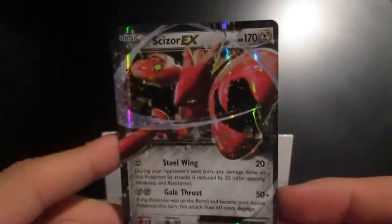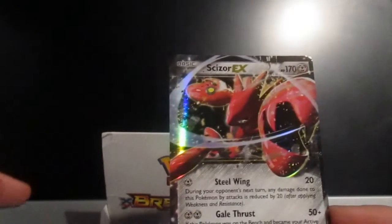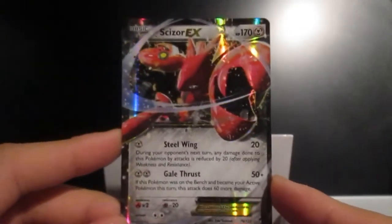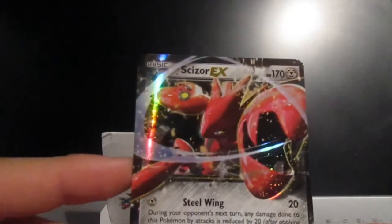No way - Scizor EX! What?! 170 HP - damn. Scizor, we're racking this up man. I'm freaking speechless. Scizor - I think that's a full-art EX on this. Oh yes! And it does - look how beautiful that is. That's got to be my favourite, man. Look how cool that looks. I would just stare at this all day. The detailing on this is freaking amazing. Scizor EX, boys and girls. Put that one to the side. Goddamn.